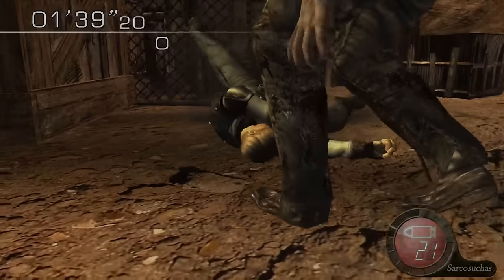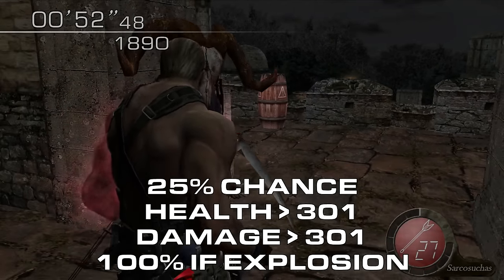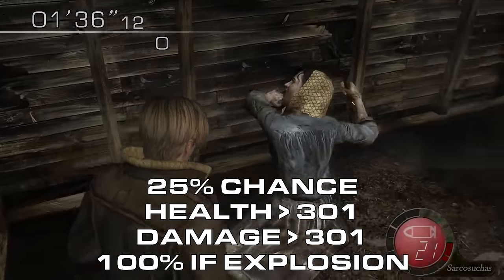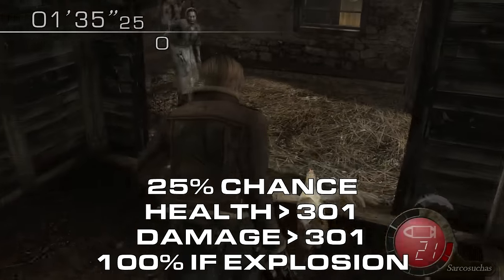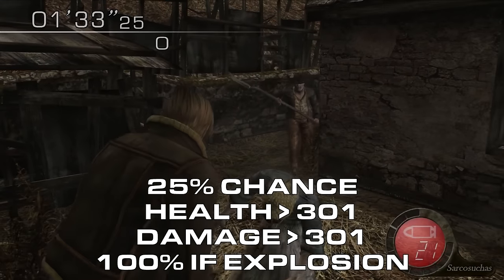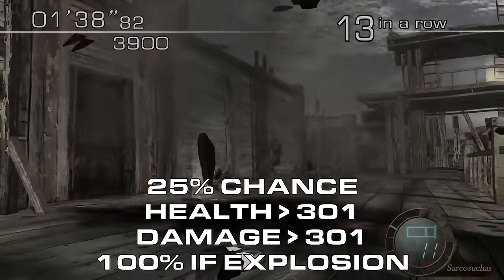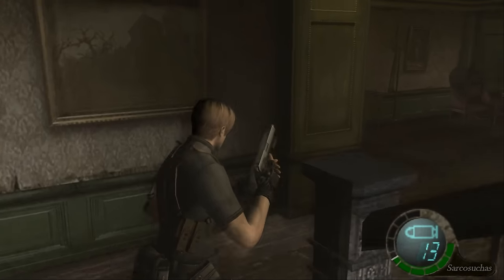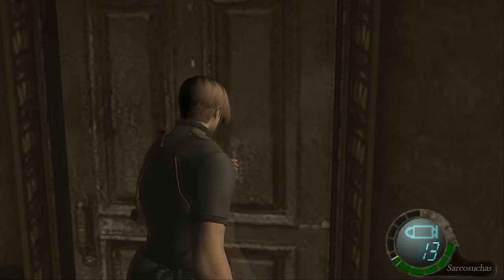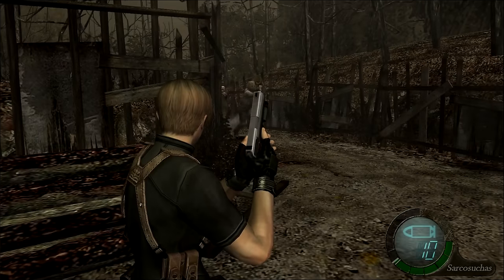For those of you who don't know, if your health is higher than the in-game value of 301 and you receive a hit that deals more than 301 damage, you have a 25% chance of surviving the strike with only one HP remaining. There is also a 100% chance of surviving explosions this way.